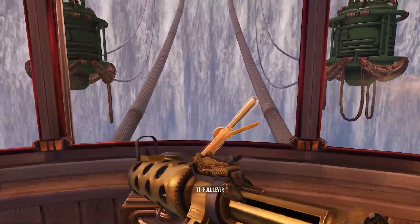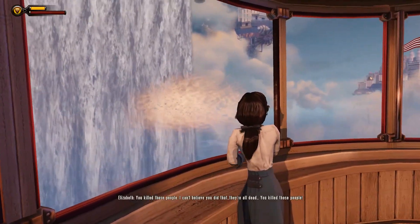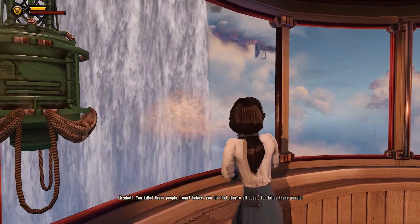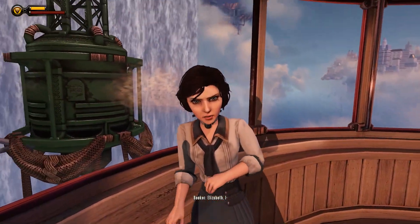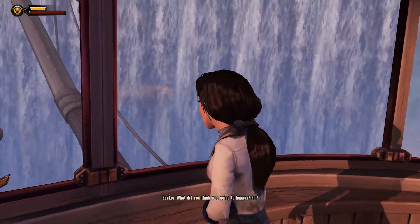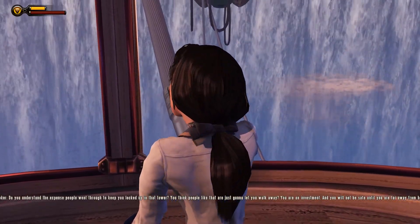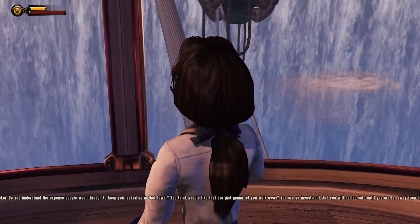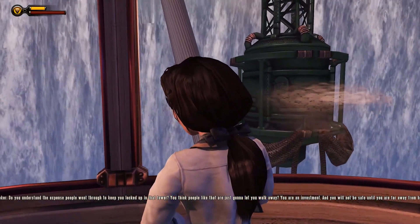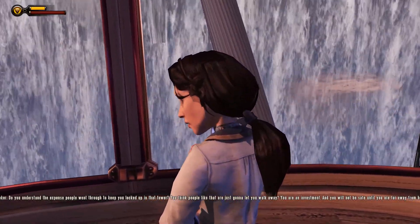One of the most unique aspects of combat in BioShock Infinite is the use of the Skyhook. Players can use it to quickly move around the environment, allowing them to flank enemies or escape dangerous situations. They can also perform Skyline strikes, which are powerful, often one-shot melee attacks that deal massive damage to enemies. Elizabeth can also toss the player ammunition, new guns, create turrets, or open Skyhook attachment points, rewarding players for thinking fast.